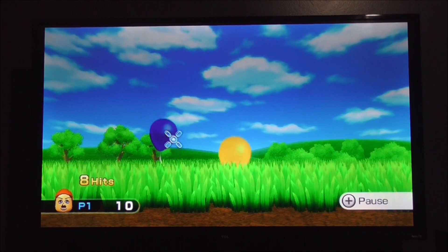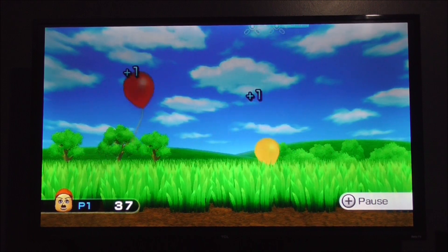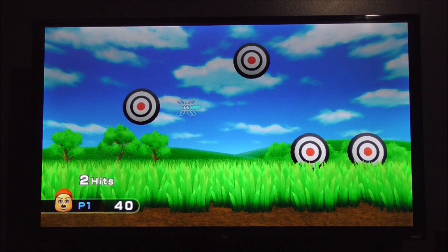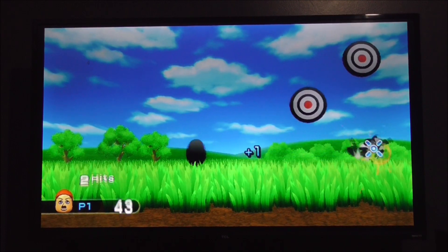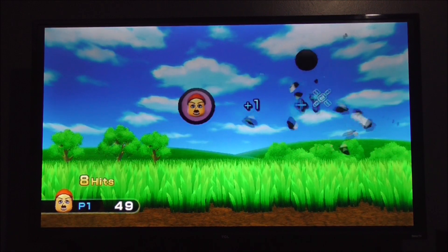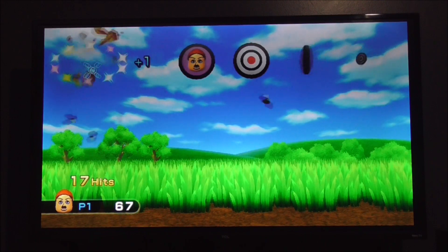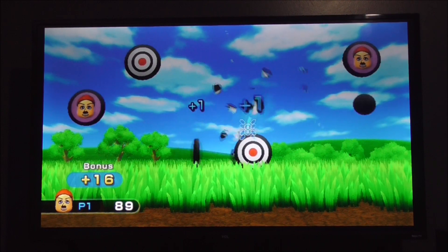If you shoot down all the targets — as you can tell, I'm not shooting down all of the targets, which are the balloons. This is level two, and now you're going to be shooting down targets. In the targets stage, you have to shoot down the targets, but if you shoot your Mii character you'll lose 300 points, and if you hit the colored target you'll get five extra points.